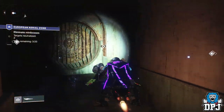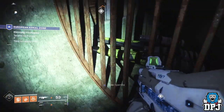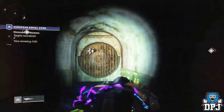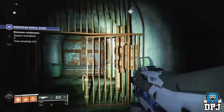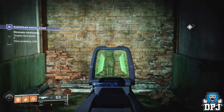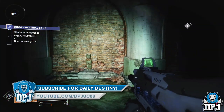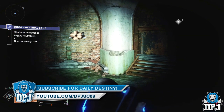If you guys find anything else interesting around the EAZ that could tie into this, let me know down below. Just a quick video showing you how to glitch into this cave or drain system. If you enjoyed the video, leaving a like really helps out. If you're new here and enjoy daily Destiny videos, subscribe, and if you never want to miss an upload, turn notifications on by hitting that bell button.